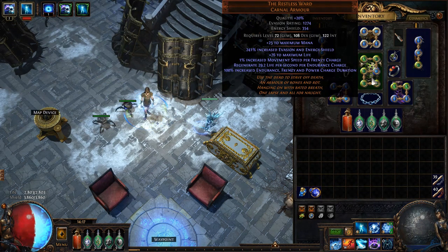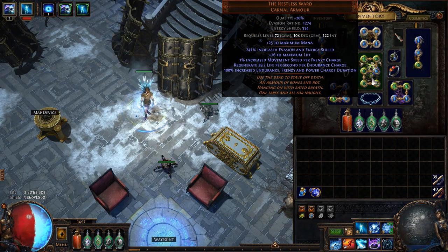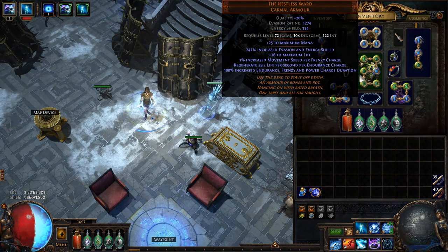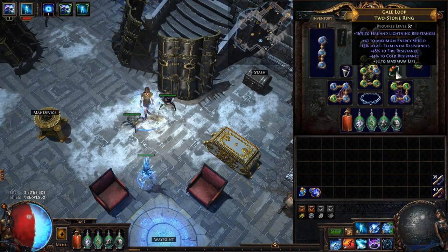I'm using a Restless Ward body armor. You can use pretty much any body armor you'd like and it would work. I primarily use this because of the increased frenzy charge duration — without it, I would easily run out of frenzy charges since they only last 10 seconds and easily expire. That might be because I don't do maps fast enough, but either way it's a quality-of-life choice. So use whatever body armor works for you. The rings basically just give resists, life, and dexterity if you still need more.